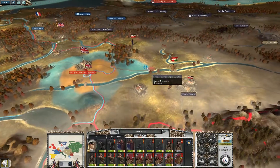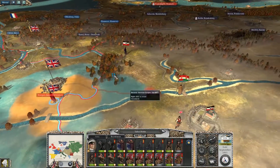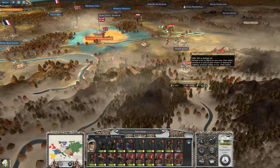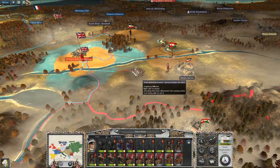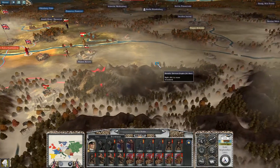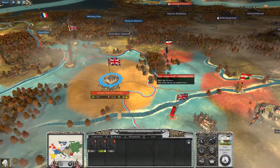Where should I move this army to? That is the question. We could move into Austria-Hungary — we are at war with them. We could take Munich. Munich would be a good settlement for us, I think, and it is their southernmost territory. We would apply a lot of pressure by moving on them.